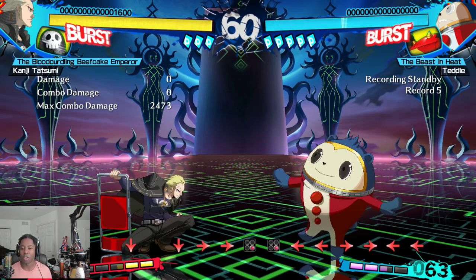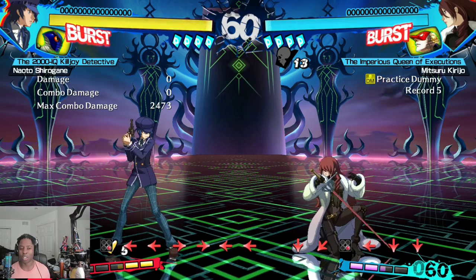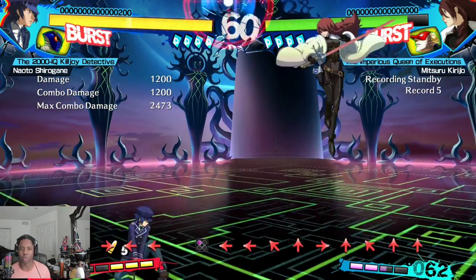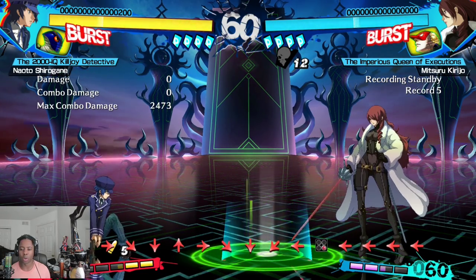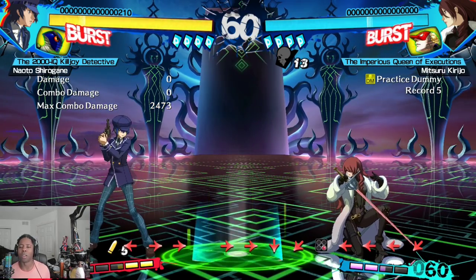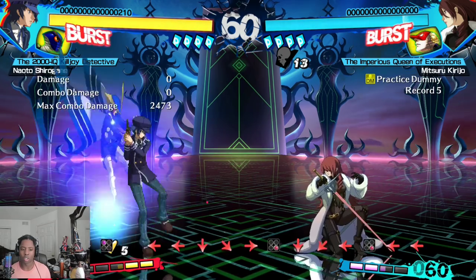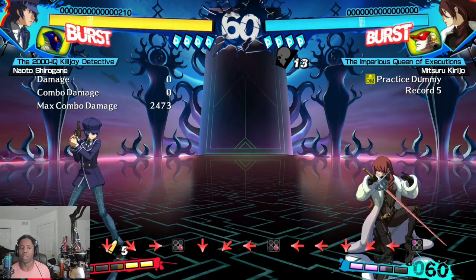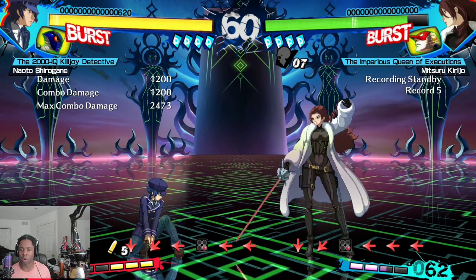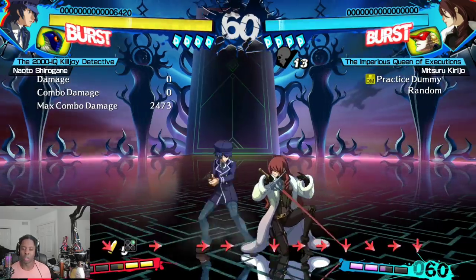Next we have Naoto. She's a hybrid character — good at runaway with traps and she has a special win condition that other characters don't have. At baseline you'll use traps to control space; these traps aren't visible until the opponent gets close. Her 214D traps can only be cleared with a ground attack, not jump-ins, which implies better anti-air coverage. Use these traps in combination with gunshots to control space. Certain moves also reduce the fate counter — that skull underneath the persona cards — and once it reaches zero you can use Mudoon and Hamaon to instant kill.